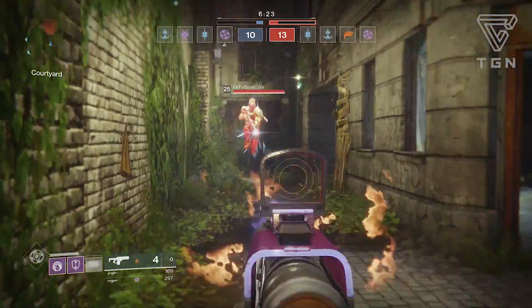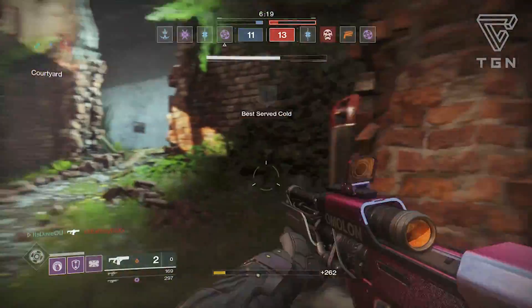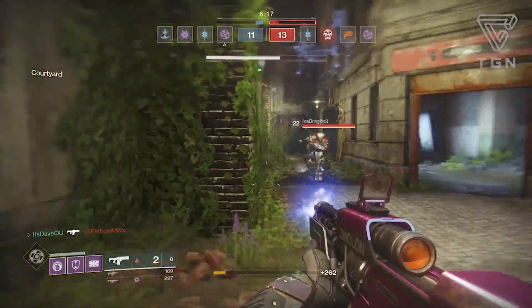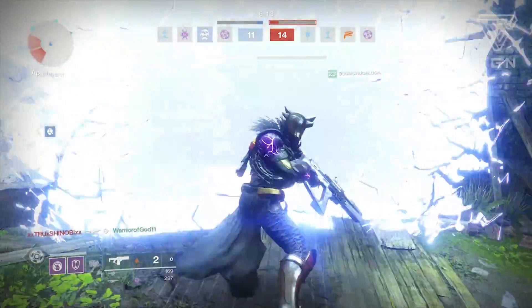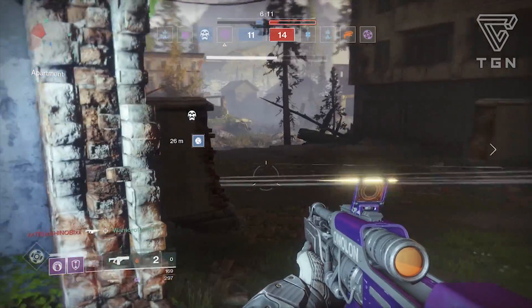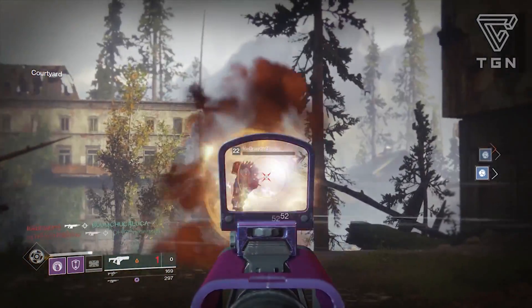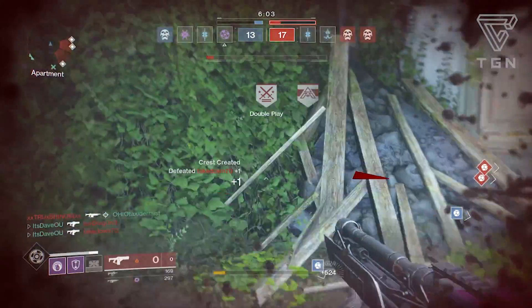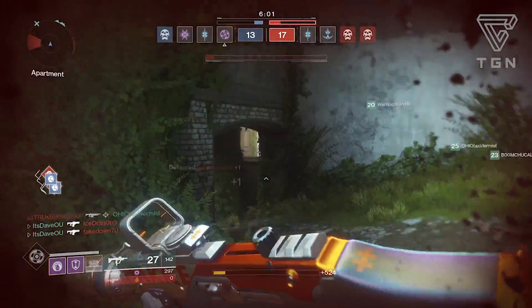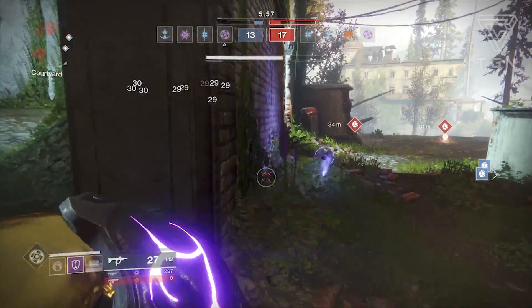First let's go over the perks. It comes with high impact frames — slow firing, high damage — and this weapon is more accurate when stationary and aiming down sights. Sight options include the Candle PS (Omelon post sight, short zoom, greatly increases handling speed and slightly increases range) and the Flash HS5 (Omelon red dot, medium zoom, highlights enemy targets, increases range and slightly increases handling speed). For batteries you have enhanced battery, which increases magazine size, or projection fuse, which increases range.